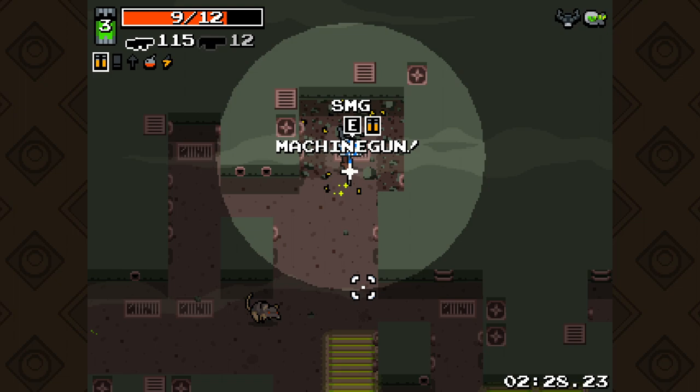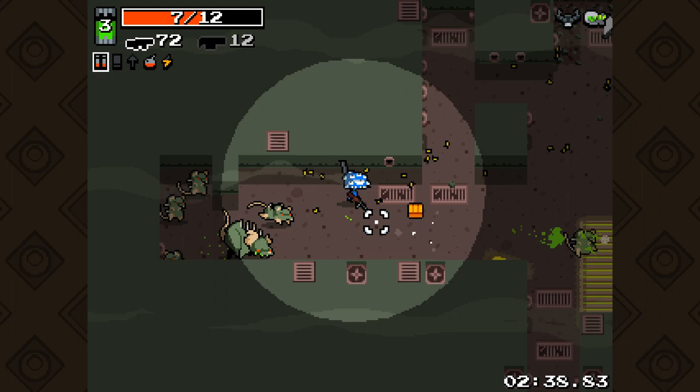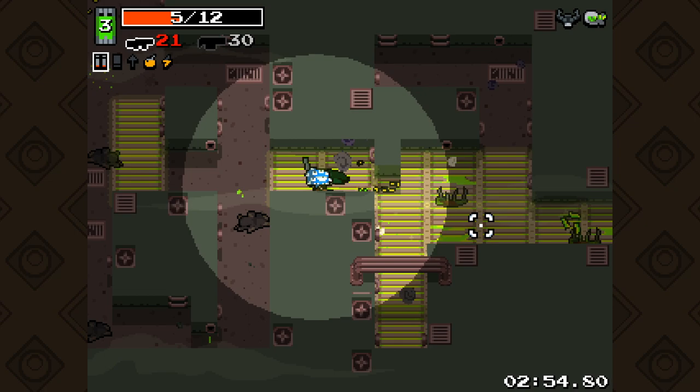Grenade launcher. We'll probably take that. I've been told that the thing that gives piercing and homing to bolt weapons is really, really good. Let's get in the corner here and sort these guys out. Apparently we really don't want to let these guys get to their last attack - that could be devastating for us. So we shall make sure. Ow, shotgunner.